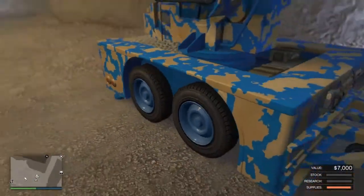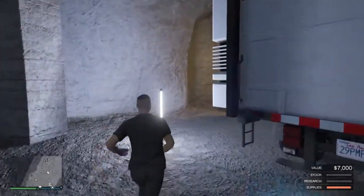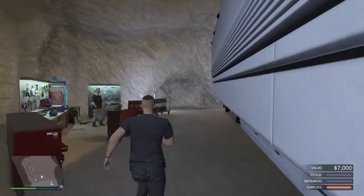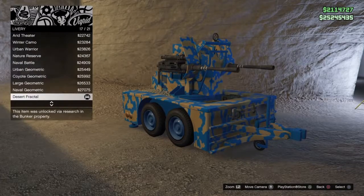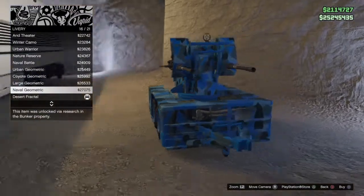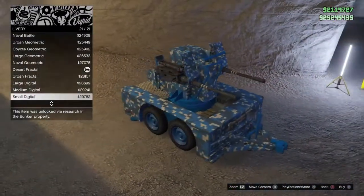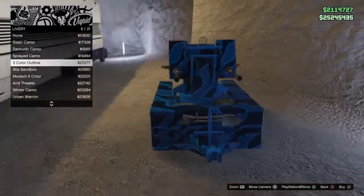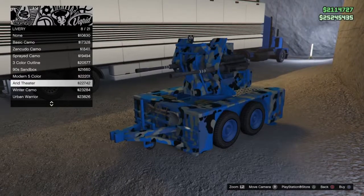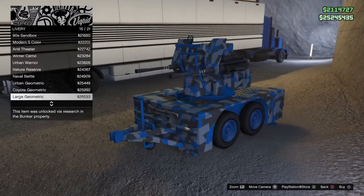This is not stored in a personal garage but instead stored in your bunker at that specific spot. Just like all the other militarized vehicles in the Gunrunning update, they can be customized, but this one can only be customized with liveries — resprays for deliveries — and some new weapons. So if you have liveries you've already researched through Gunrunning research, you can use those on this thing just like every other vehicle.